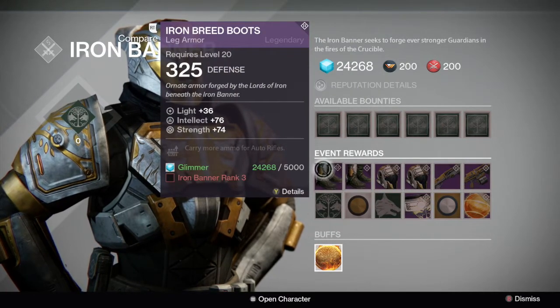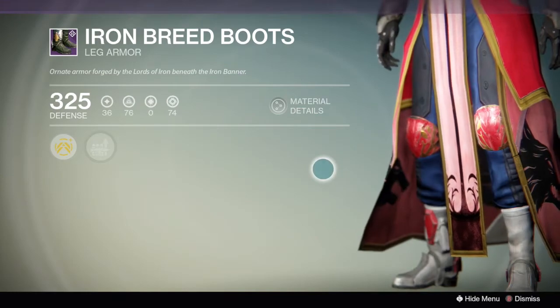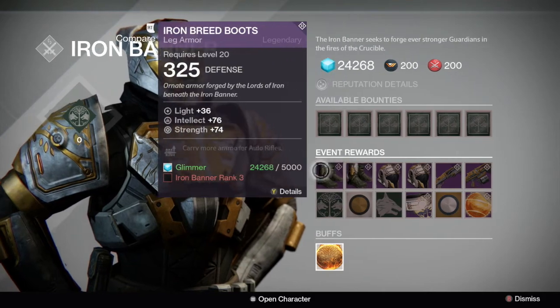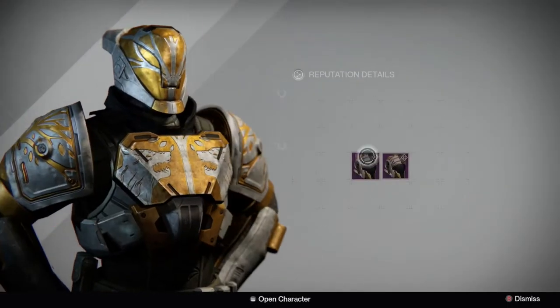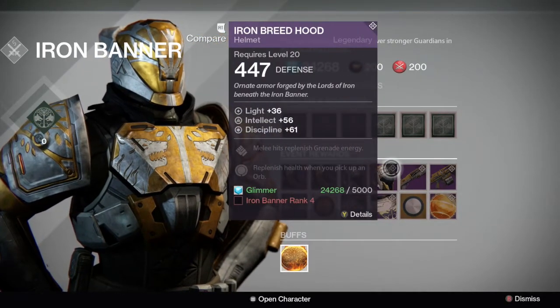All right, we've got boots with intellect and strength — pretty cool looking boots. The other one is intellect and discipline, okay stat rolls. We've got the helmet again, which you get the unicorn for the warlock. We have intellect discipline — decent rolls.